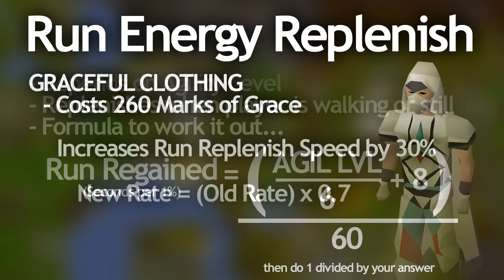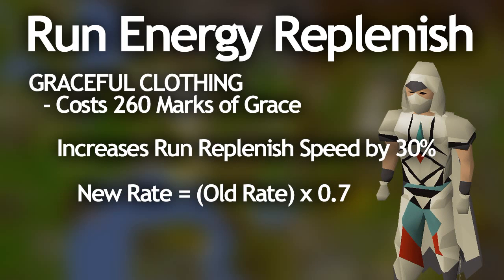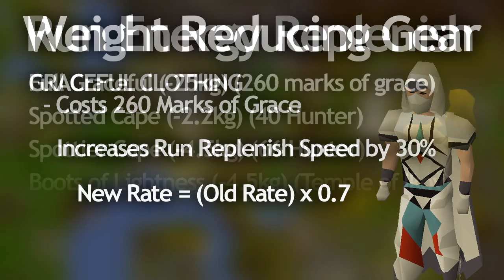The other thing that changes how your run energy restores is the full graceful outfit — the key word being full. Wearing one or two pieces without the full set will not give you this effect. The full graceful set makes your run energy restore thirty percent faster than the normal rate for your agility level. To calculate it, take your normal rate from the formula and multiply it by zero point seven.